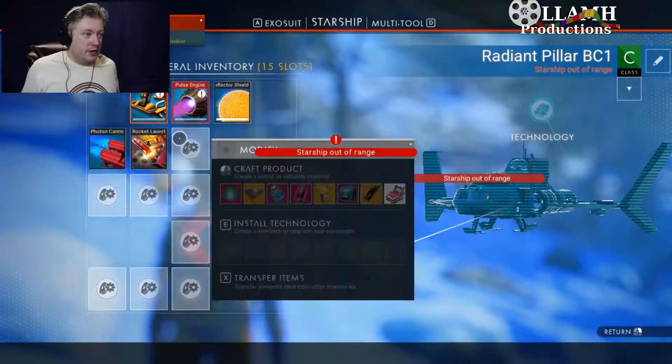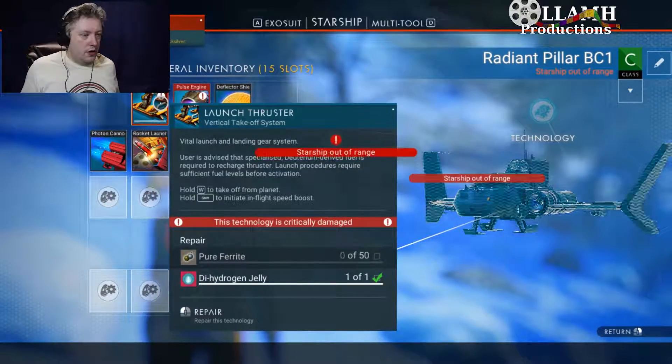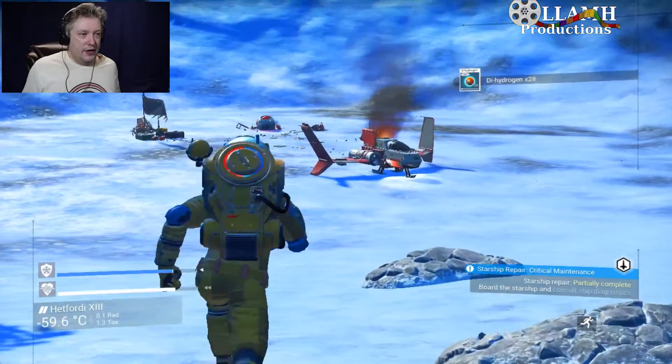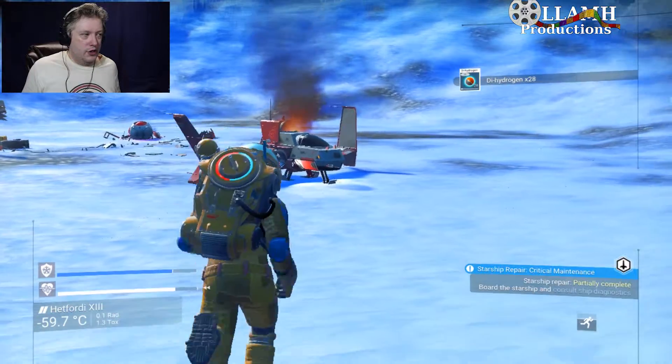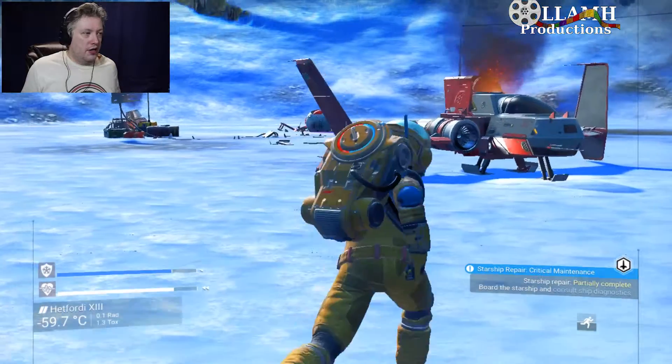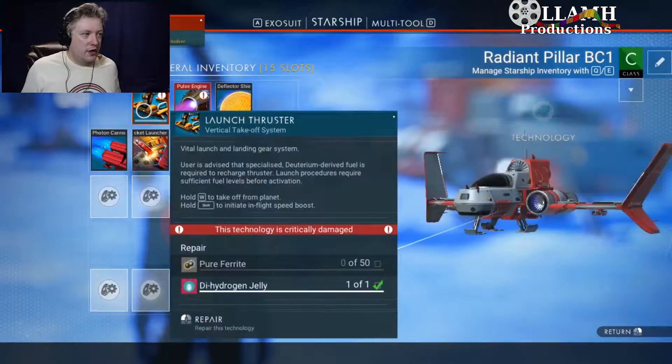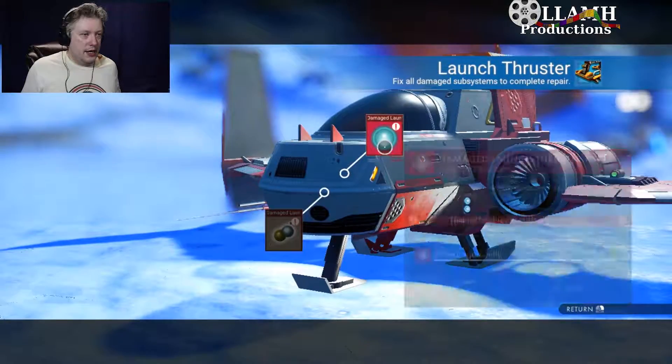We should be able to go to our starship and say repair - but starship out of range. Wow, it has a very, very small range. I suppose I could look for more materials here. Dihydrogen jelly is ready though.